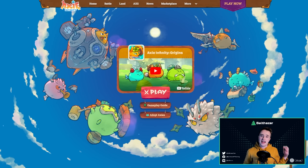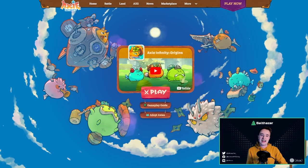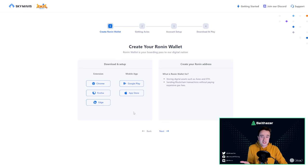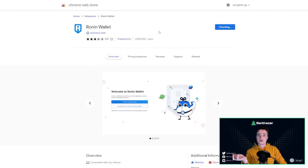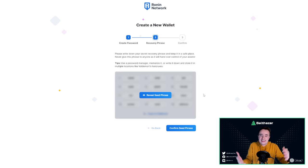One of the big reasons that web3 gaming hasn't really taken off yet is that you really have to have some prior knowledge about NFTs, crypto wallets, and all that jargon. Take for example Axie Infinity — you click play now and instead of setting up an account you have to create a wallet. For us in crypto, no big deal, but if you've never done crypto before, even knowing what a wallet means is very confusing. You've got to get the Ronin wallet extension, set it up, remember your seed phrase — write it down, don't take a picture, make sure no one sees it — it's just very confusing and stressful.